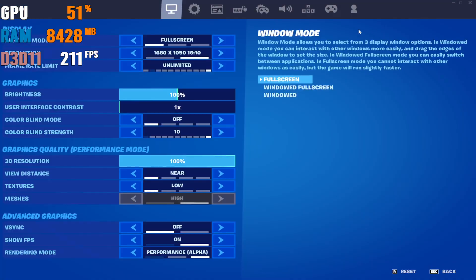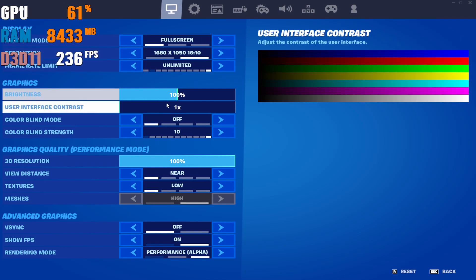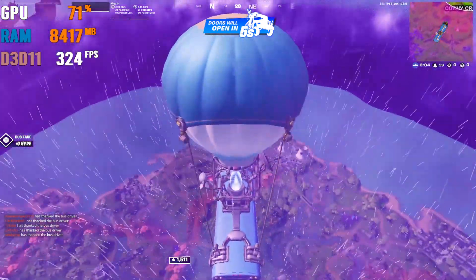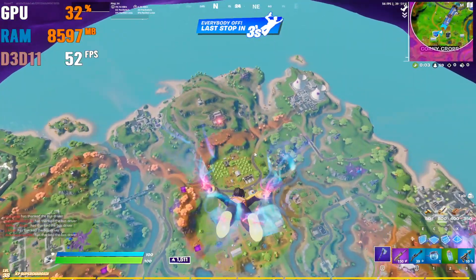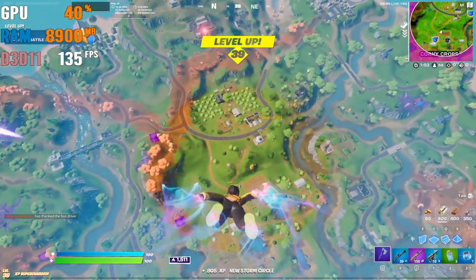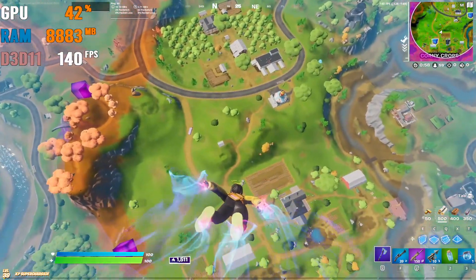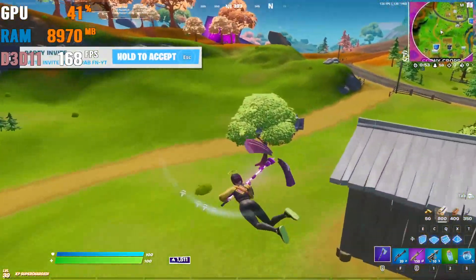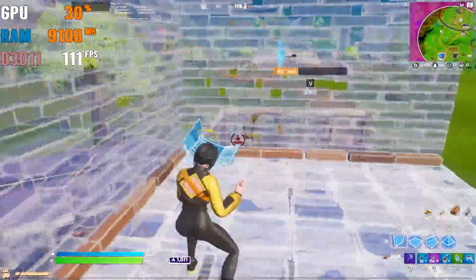Here we are in our Fortnite late game arena. Right now we are playing on full screen mode at 680 by 1050, which is the stretch resolution, and the rendering mode is Performance Mode with high meshes. You can check out that in the battle bus we are getting like 300 plus FPS with Performance Mode. With OBS recording we are getting around 150 FPS, and you can expect like 10 to 20 more FPS since I am also recording.